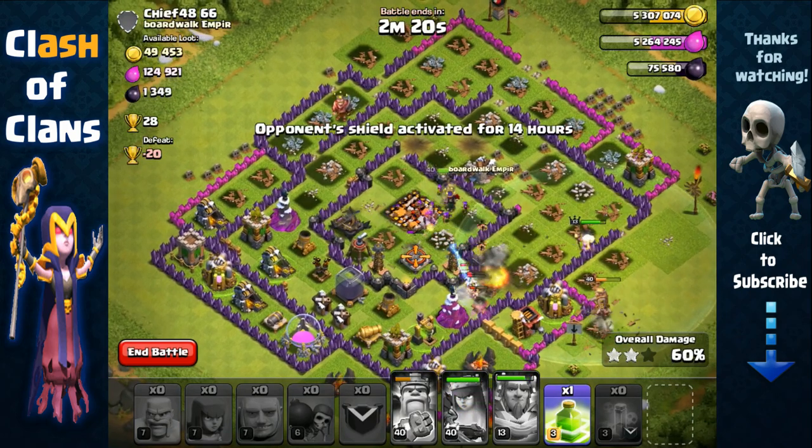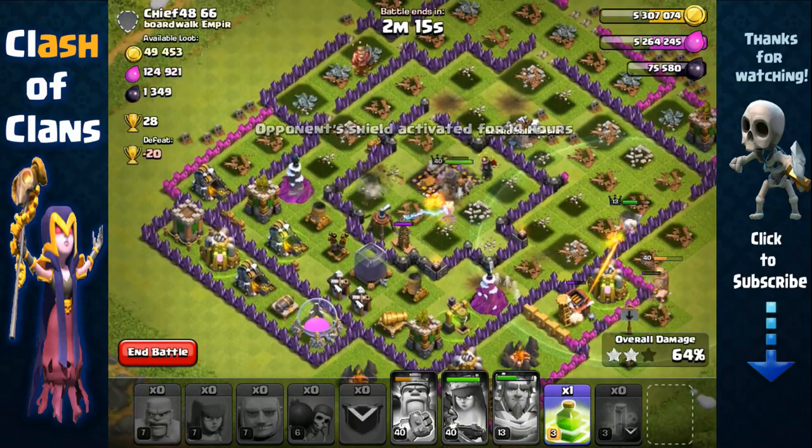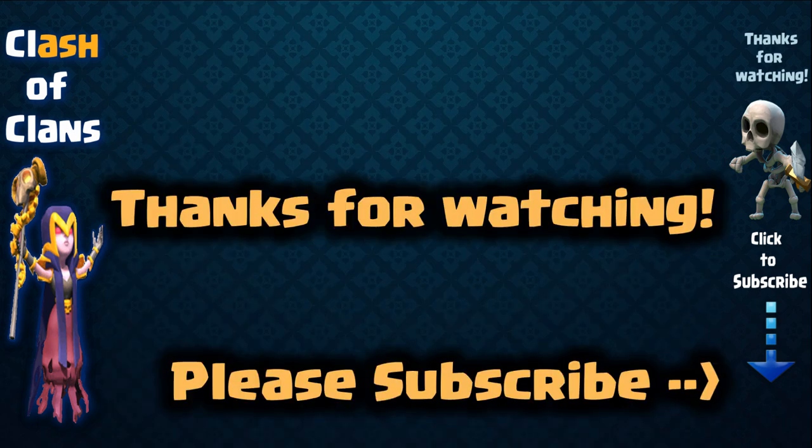I don't want to risk my Queen any longer — there's only about 100,000 elixir left, so we'll end it there. We got around 480,000 plus 200,000 bonus, totaling around 680,000 in total resources and 1,500 dark elixir.